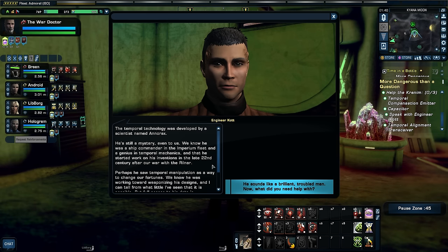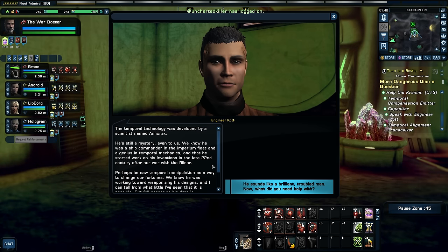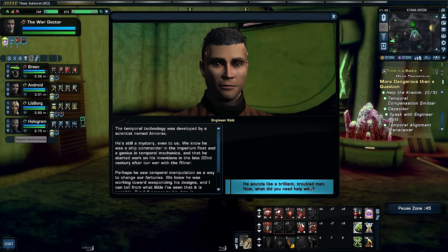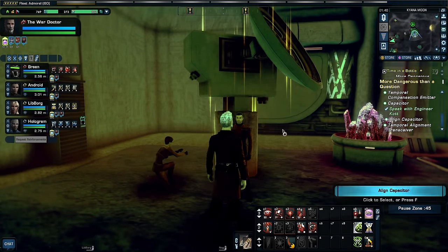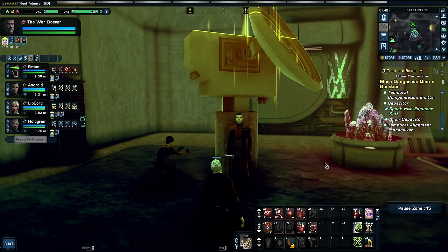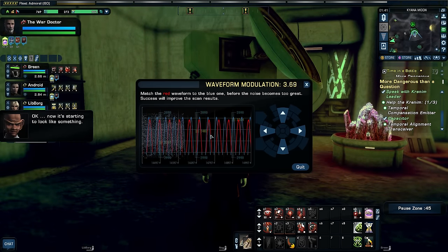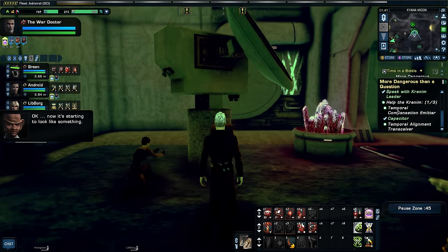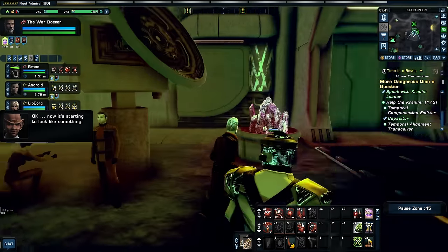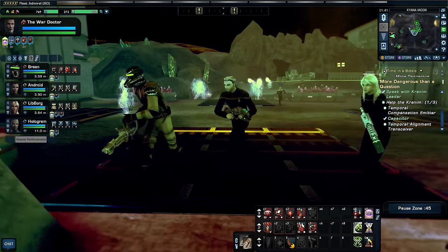So Anorax was the crazy scientist guy I was talking about before. All he wanted was his wife back — noble goals, but he went about it the wrong way. And he did end up weaponizing his inventions. But then it was all reset when Voyager came into play. Let's align the capacitor — sounds like a thing to do. Now it's starting to look like something. I did a thing. I helped you.